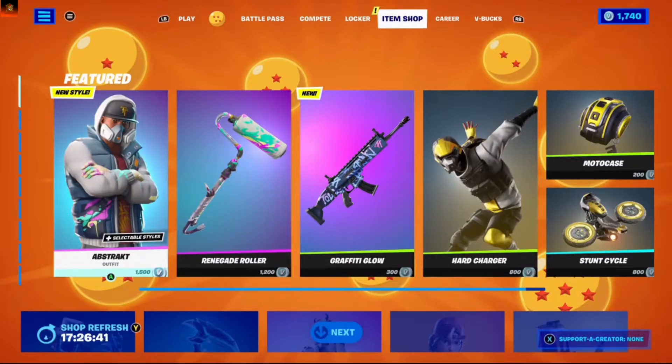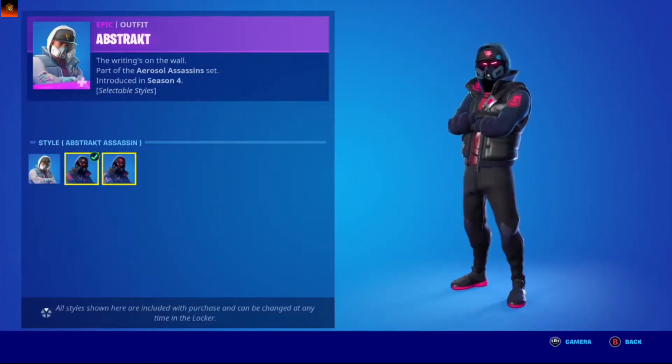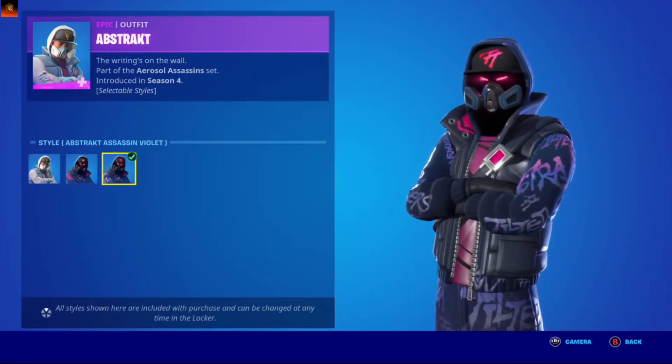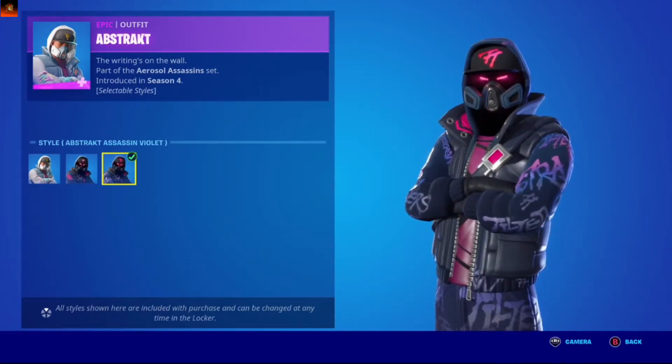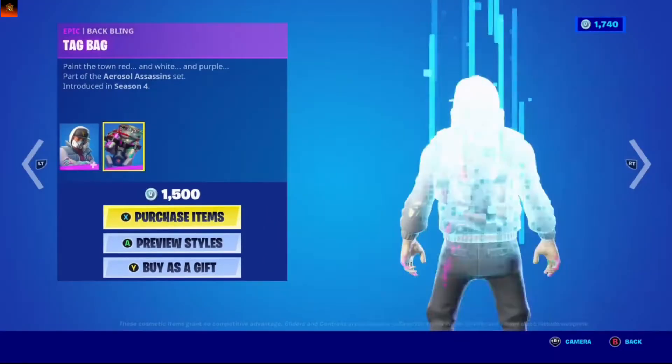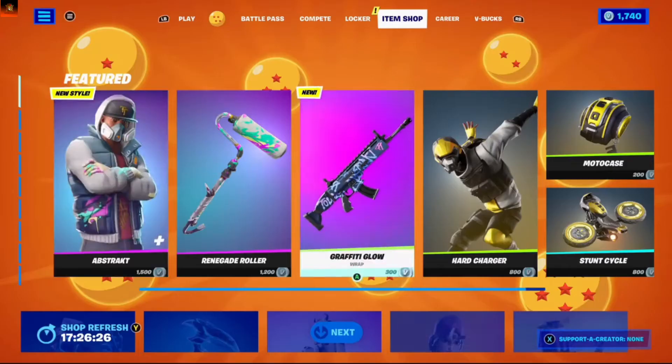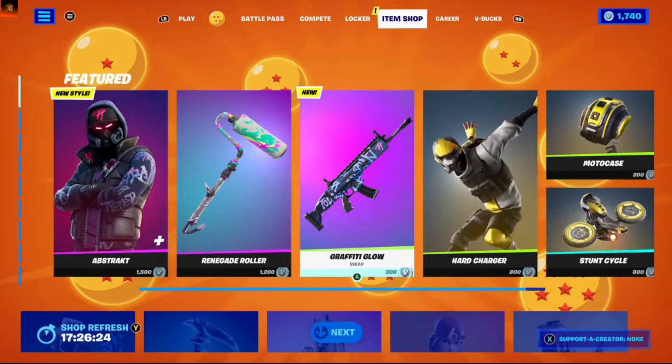So we got abstract outfit, default one, abstract assassin. So here we got a new one - it's abstract assassin, violet skin. So tag bag, black pink epic, rani cage, graffiti glue, show your style - it's also a new one.